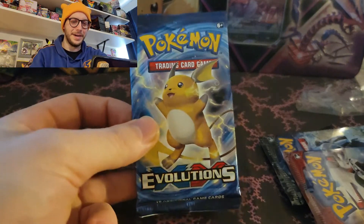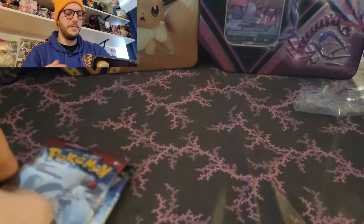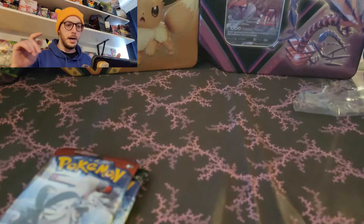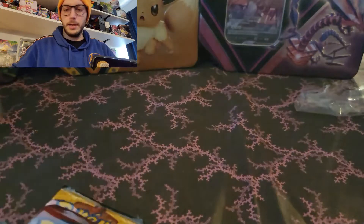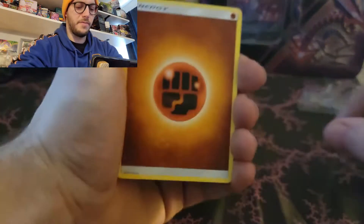We'll get our packs. I see it in the back - it is! We got Sun and Moon, Burning Shadows, Crimson Invasion. Beautiful. So we're going to go tin by tin, open up each tin. This is going to get messy. As always with viewer openings, we are not going to be doing the code cards - we want to save those for our lucky viewers.